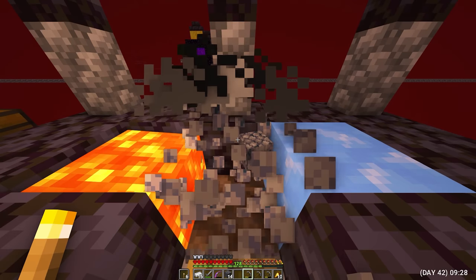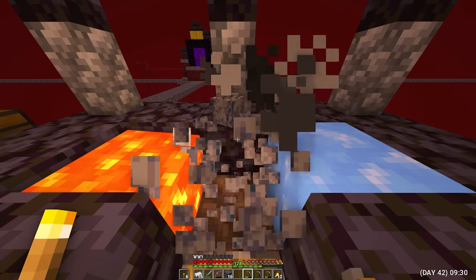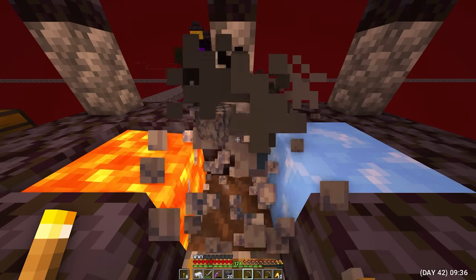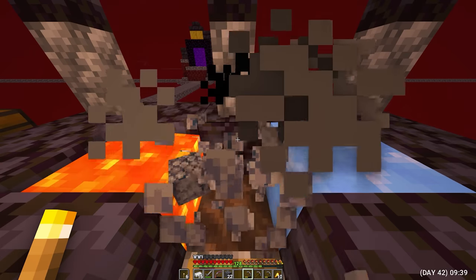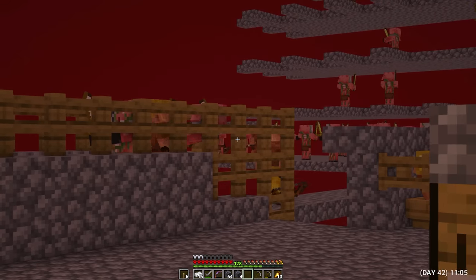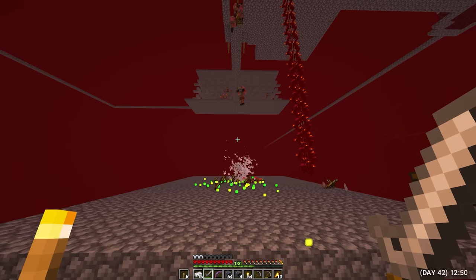Day 42. Started testing this generator and noticed that blocks appear much faster than cobblestone, and breaking them also seems a little faster even with an ordinary stone pickaxe. But I noticed that periodically pig zombies stop aggroing me. I went downstairs — when I'm here, they don't stop falling. But when I'm standing in the generator or trading with piglins, very often they just stand still. I don't know what it is, but I don't really like it.